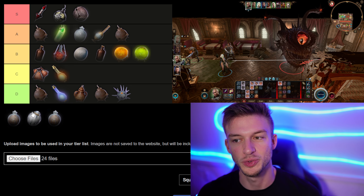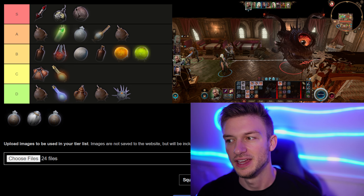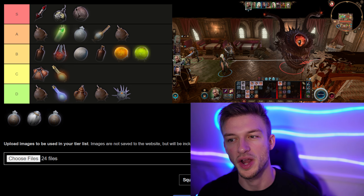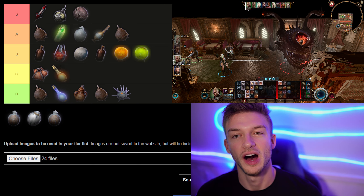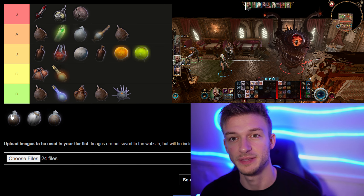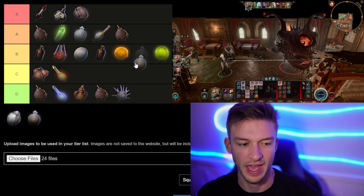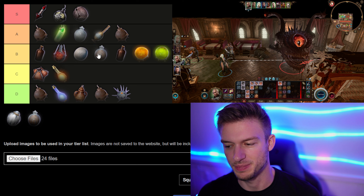Next we have three spore-based grenades. First is the Fungal Bamboozler — this creates Tin Mask Spores which inflict Befuddled on targets, basically like Confusion. The Armor of the Spore Keeper lets you use all three of these per long rest, so if you want these grenades available any time, get that armor. Spore Druids are an awesome class. I'd put the Fungal Bamboozler at B tier.